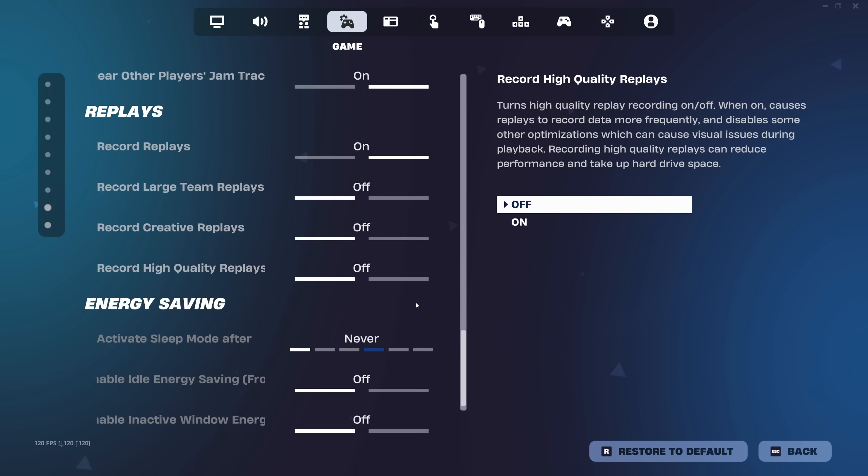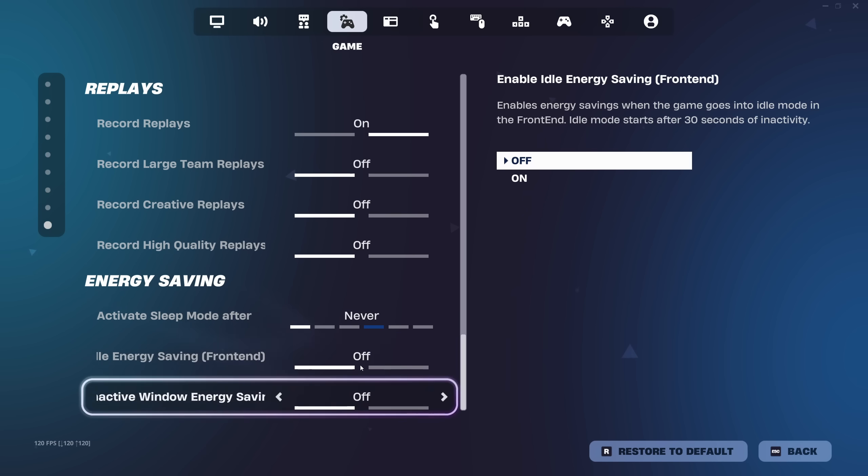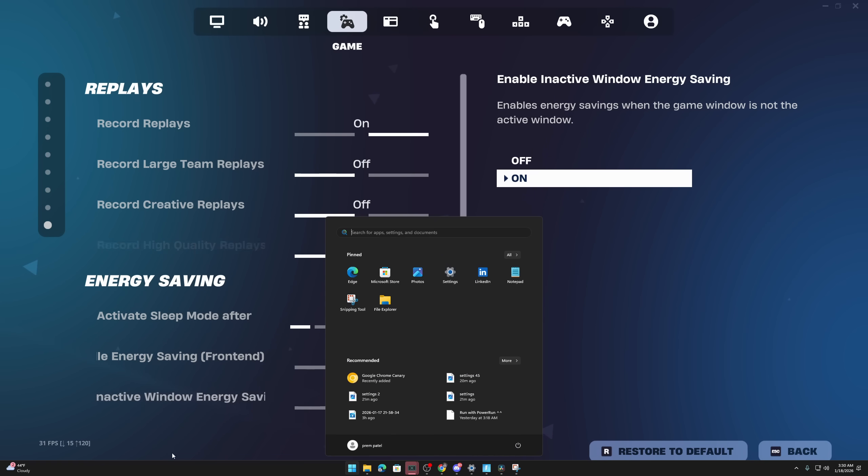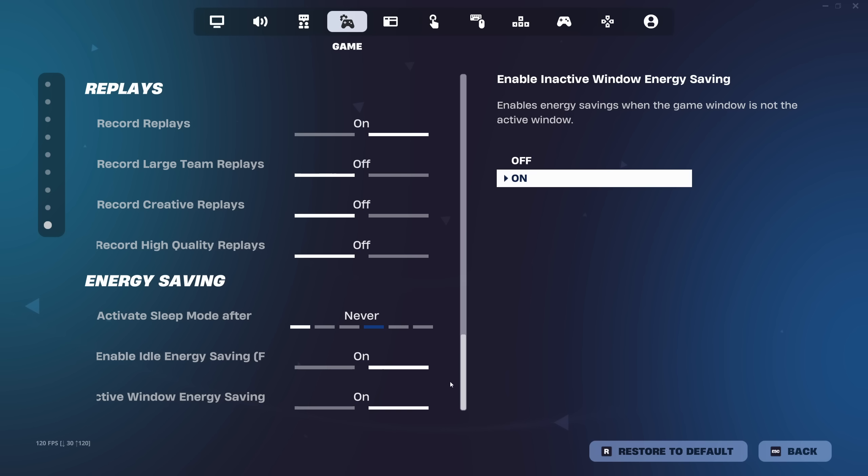These are all the other settings. Make sure you have these two off, by the way. If you have these two things on, when you tab out your FPS drops to 30 — just turn this off.